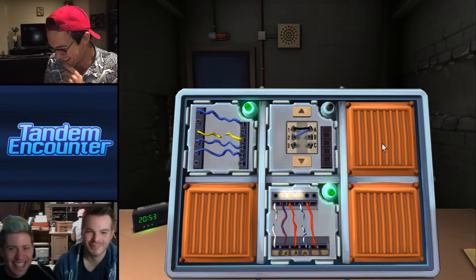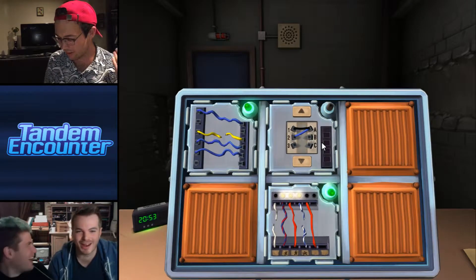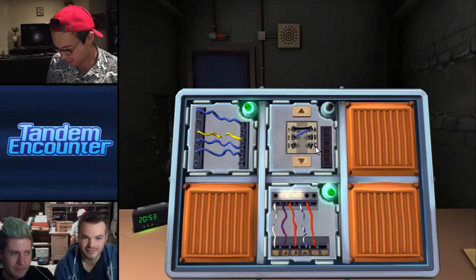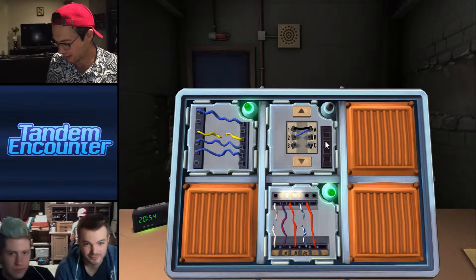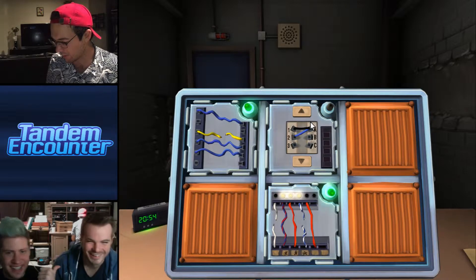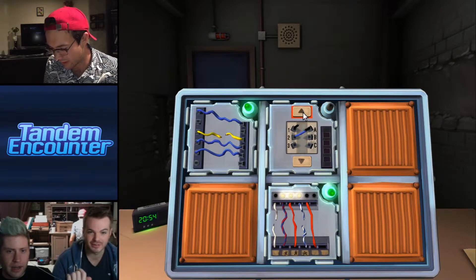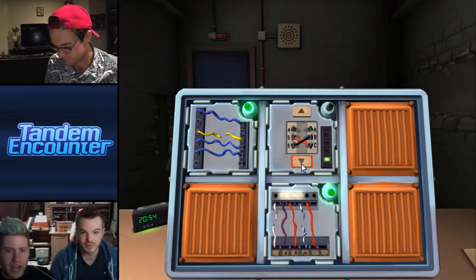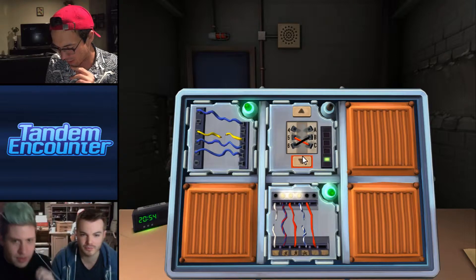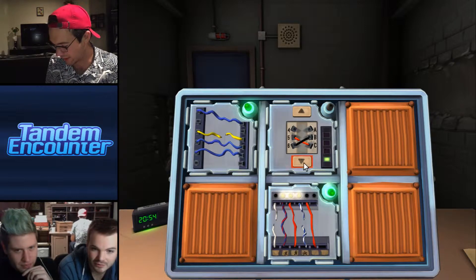Jordan, we have three minutes left. Is there a blue wire? Yes — two to A. Don't cut the blue wire. Cut the black wire — cutting! Press down to go to the next panel. Now we have a red and a black wire. Red is connected from five to C — cut it. Black is connected six to B — don't cut it.